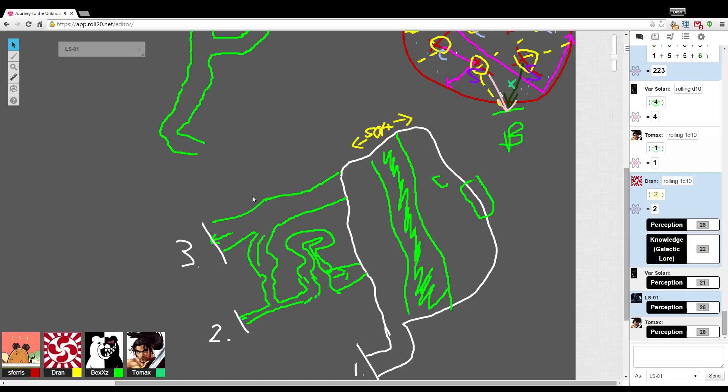Tomax, as you peer into it to try to strain your eyes and get a look at it, you're able to see that it actually looks identical to the panels — the little grids that you saw underneath the four statues of the Jedi Knights. Oh okay. Do we only see one? You only see one.